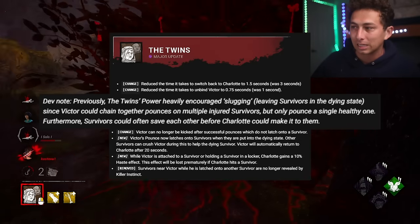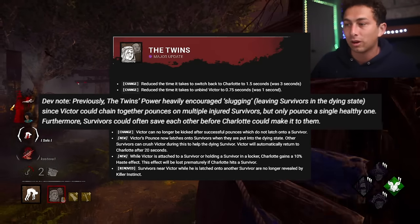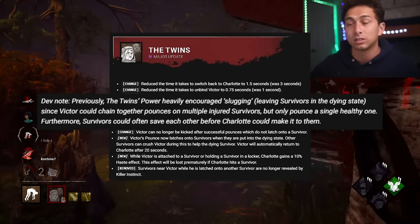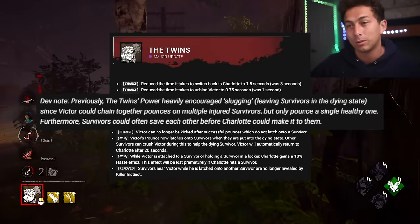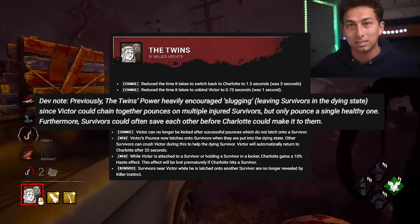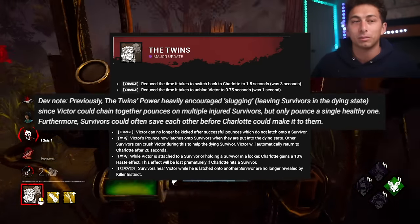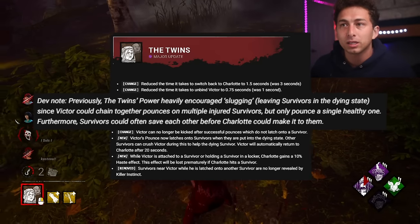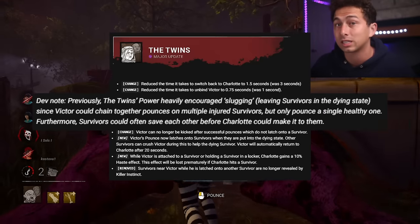Previously the Twins' powers heavily encouraged slugging since Victor could chain together multiple pounces on injured survivors but only pounce on a single healthy one. These changes allow Victor to be more viable against healthy survivors because he cannot be kicked after landing on one. However, if there's a group of injured survivors, he's going to latch onto the first one he downs and be less viable at chaining slugs. I don't know how much this is going to change the slugging situation — Charlotte gets a free 10% haste for 20 seconds, which she can use on a different survivor.